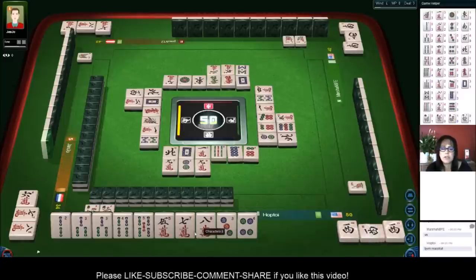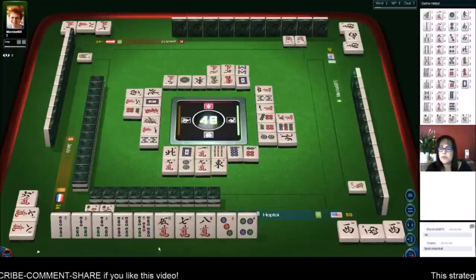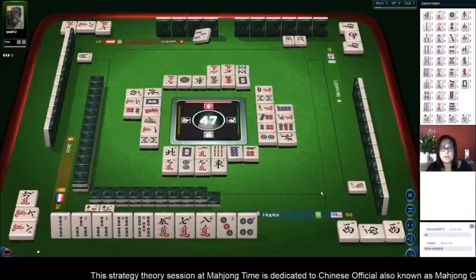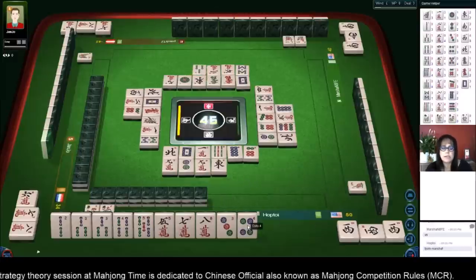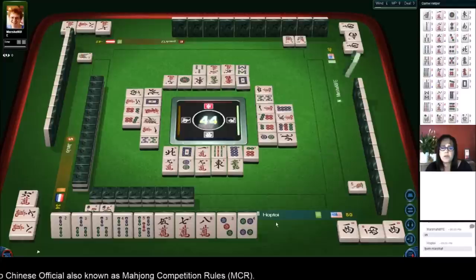There are two seven cracks and two eight cracks out. We still need a pair. No two bams and no three bams are out. So this plan is still viable — we're in the middle game. There are no five dots out and no three dots out either.